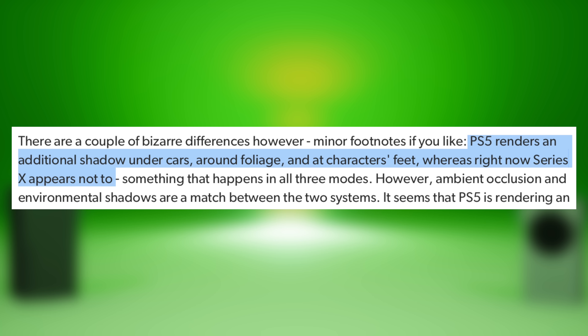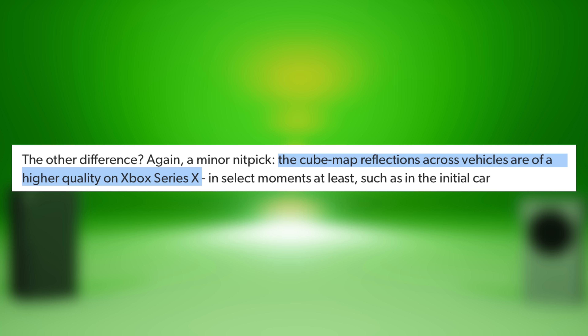Apparently the PlayStation 5 renders an additional shadow under cars, around foliage, and at characters' feet, whereas the Series X right now appears not to. So if you're really into shadows, that's something to consider. On the other hand, the cube map reflections across vehicles are of a higher quality on the Xbox Series X. Both consoles take a hit whenever there's a lot of action — like explosions. In the Mr. Phillips mission, the PS5 dips into the 40 frames per second range, whereas the Xbox Series X dips a little but stays at 50 and above.